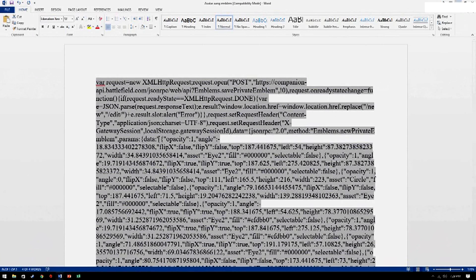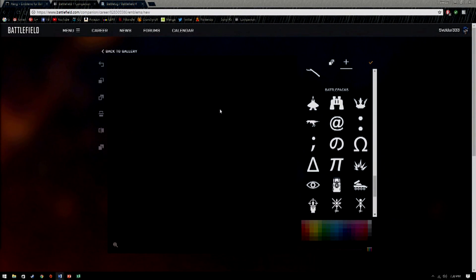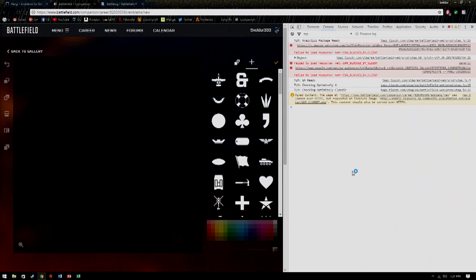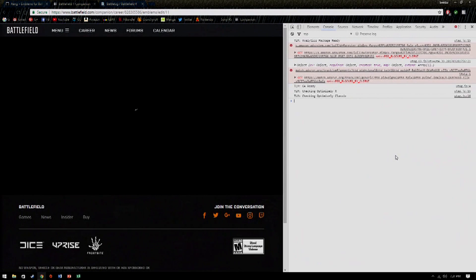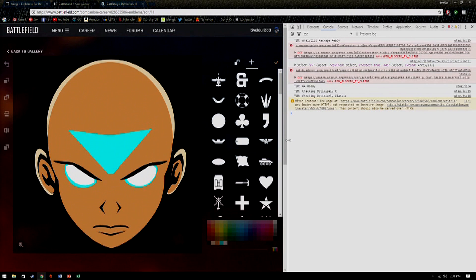Once you've done all that, copy the new code you just made and then go back to the emblem editor. Refresh the page, or start up the editor again if you backed out of it. Then go back to the console — so Ctrl-Shift-J for people on Chrome. Now paste the code that you just made into the console and click Enter. It might pop up undefined for a second, which mine just did, but give it a second and it'll load up.